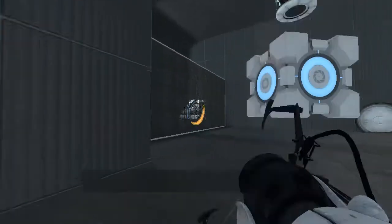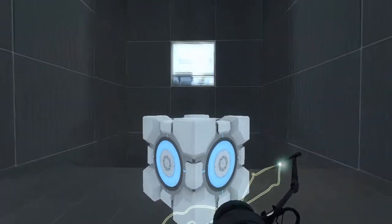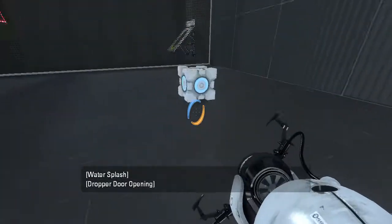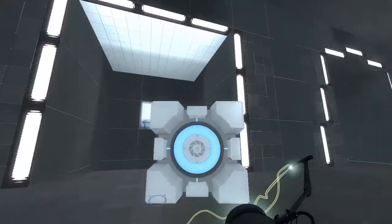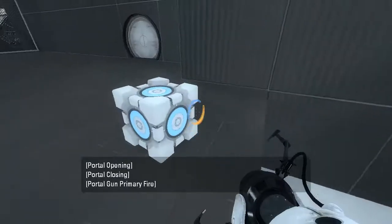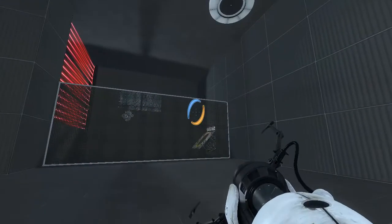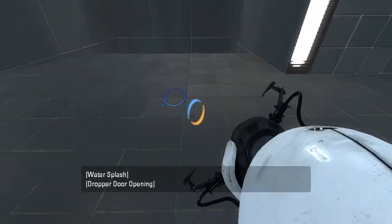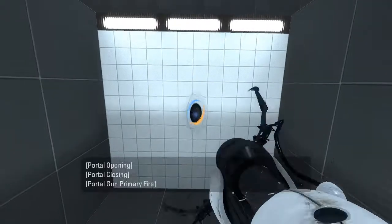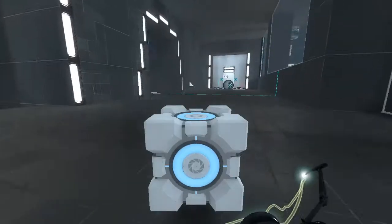I guess we can get the cube in there with this other way I didn't consider. Complete and utter failure. I don't think that's enough height, though. Maybe we could try. Yeah, it's gotta fall, it's gotta do the same thing. How can we get it to do the same thing?